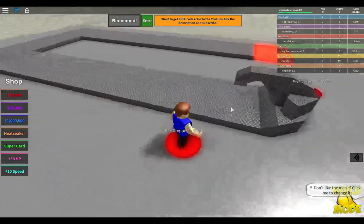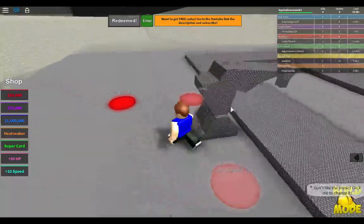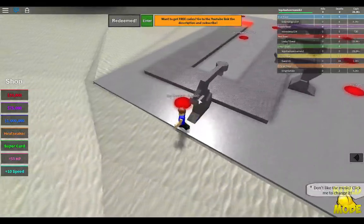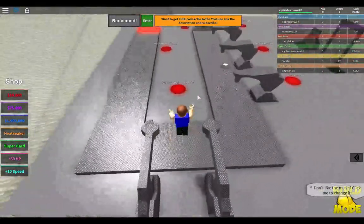Now you can buy, I think, every dropper on the first floor only with this single code. You can't duplicate it, but it's an amazing code — it's the first code for this game.